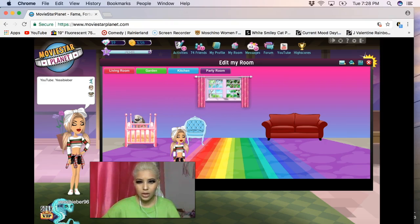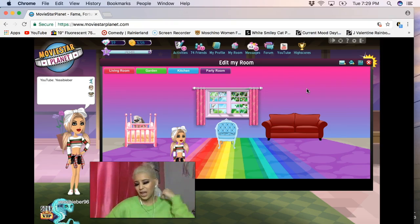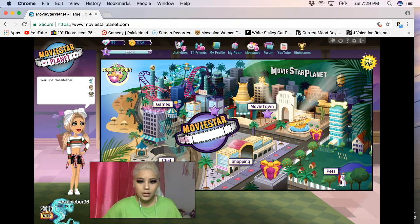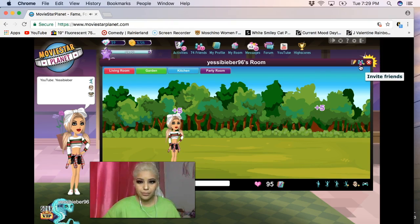Maybe we should move it right here, more outwards, and then put the chair right there. My living room looks a little better. I know you guys are gonna be like 'oh my god, such an ugly room' but it's my living room so it doesn't matter. How do you save this? Save. All right, we're gonna go into my garden.